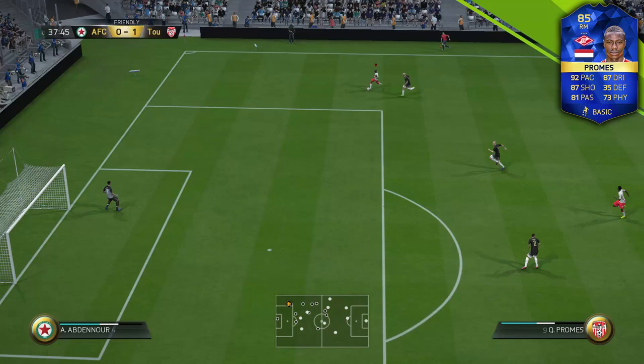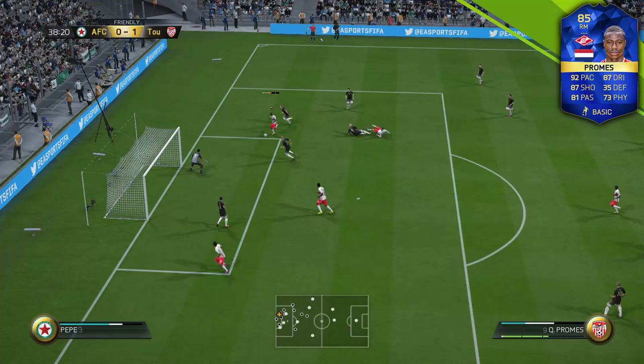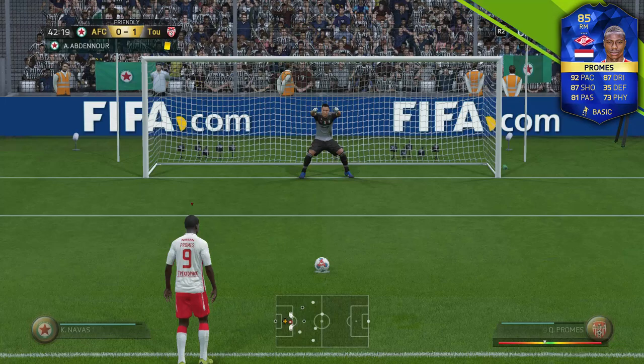Look at this clip — Promes goes on a very good run, cuts inside, cuts back, and eventually puts the ball in the back of the net with a very nice finish. But one of my players got fouled and instead of getting advantage I get a penalty. I score it anyway, but still a bit disappointed that he got that goal taken off him.